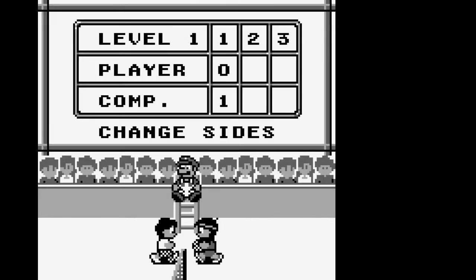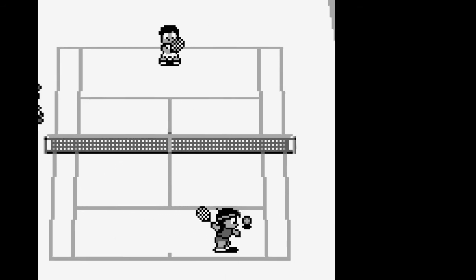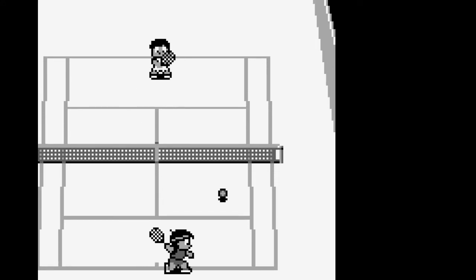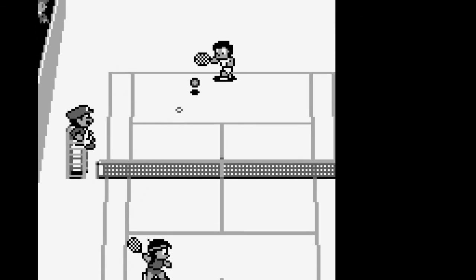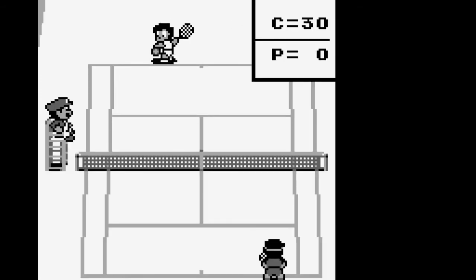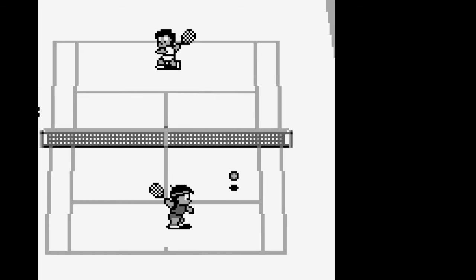This is the level one computer, by the way. I don't know if I'm just really bad at the strategy of Tennis, or if I'm confused about which level is harder, or maybe there's a way to hit the ball harder. There could be some control nuance that I'm completely unaware of. But you've got a D-pad and two buttons — it's a Game Boy. I can't really imagine what there could be that I'm missing. The amount of time I spend holding the button or anything doesn't seem to have any effect.